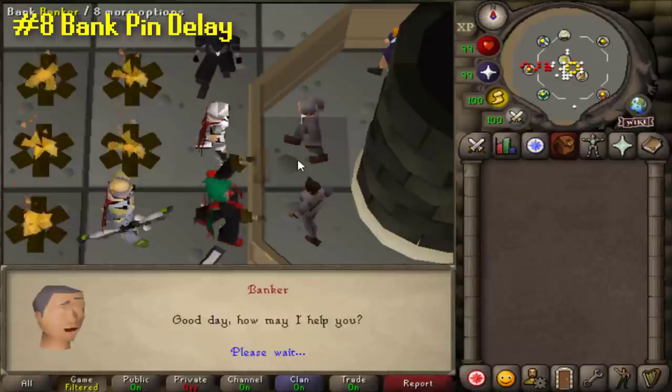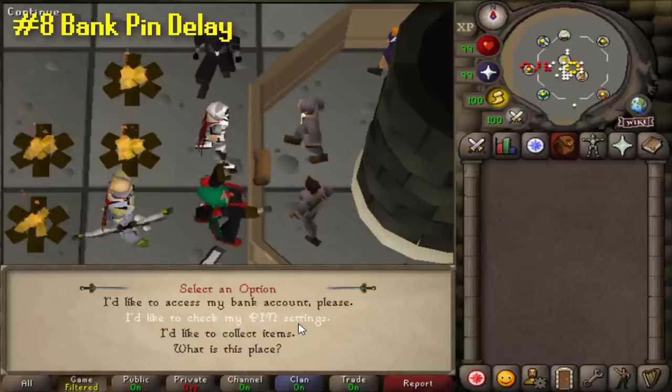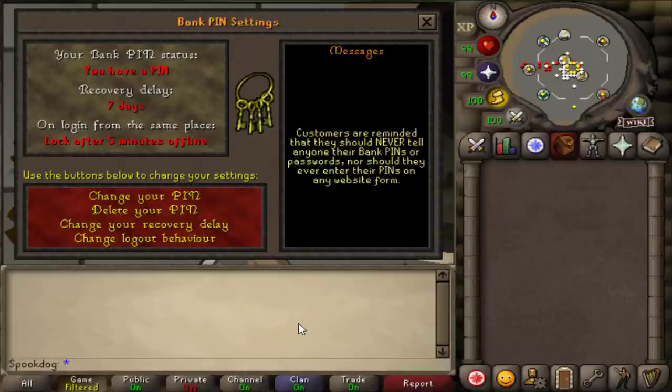You can set a 5-minute delay for your bank PIN, so that whenever you log out for less than 5 minutes and log back in, you don't have to re-enter your PIN.